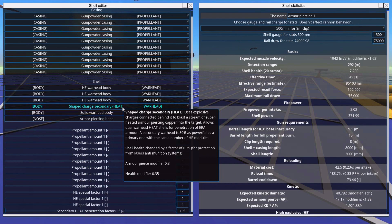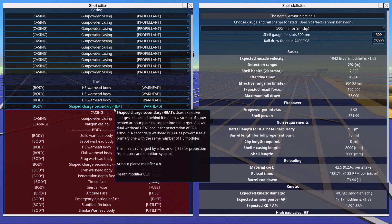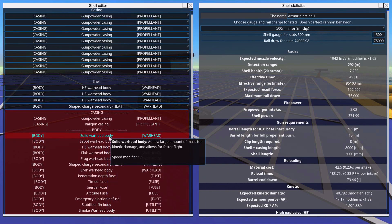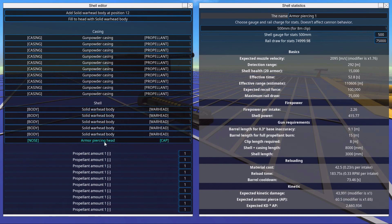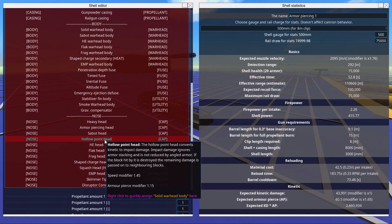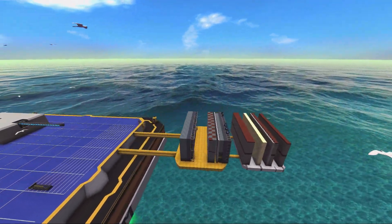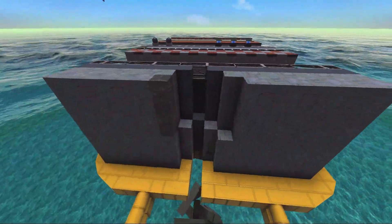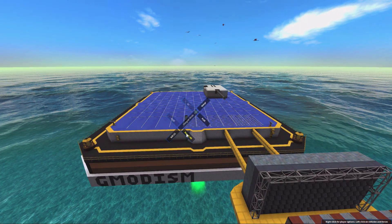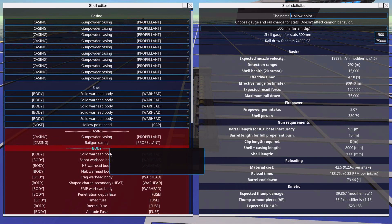One thing to note, as Pentelope also wrote, this setup is susceptible against hollow-point shells and thump damage. But that's really not something that ERA saves you against anyway. When we have thick armor in front of it, it's absolutely fine and it's not a big issue.